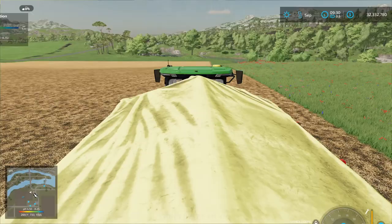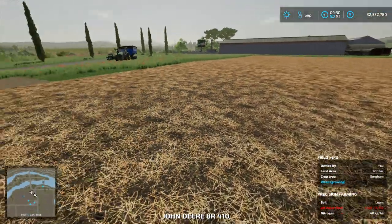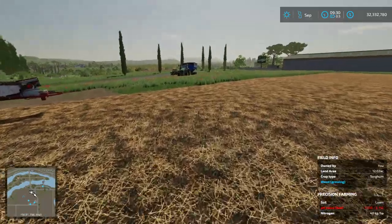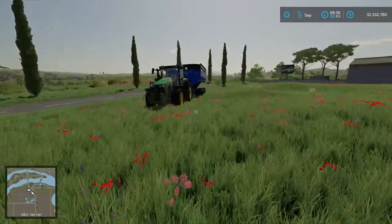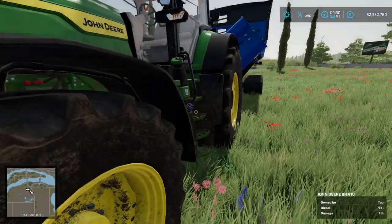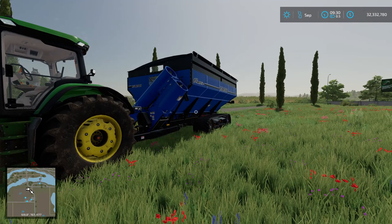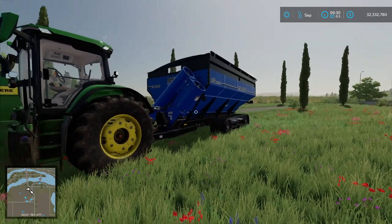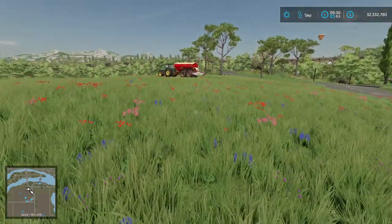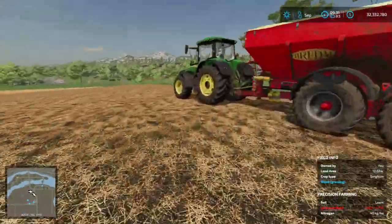So let's hop in that tractor. One thing I do recommend, if you're on a PC and you have the mod — because it goes through lime a lot quicker — the mod is Auger Wagons with Lime. That way you can fill up an auger wagon and follow your lime spreader around and fill it up once it is empty.